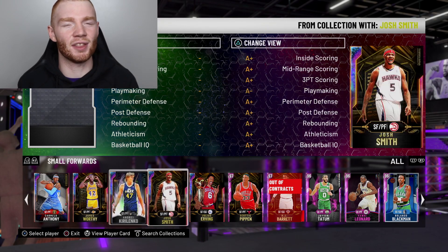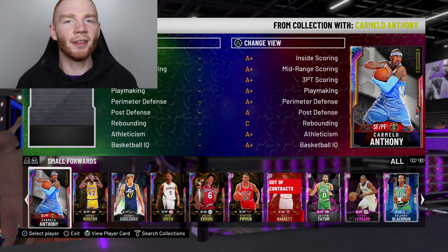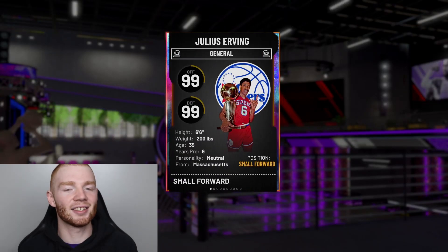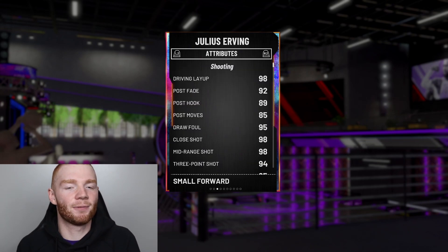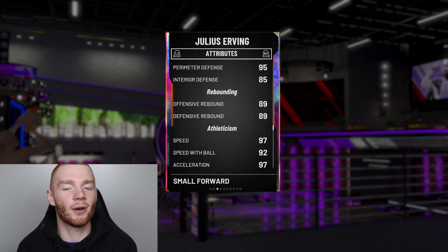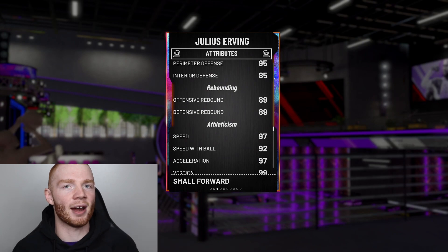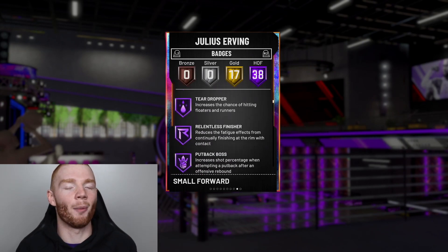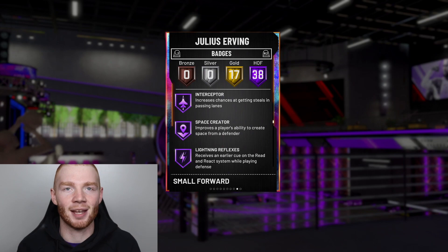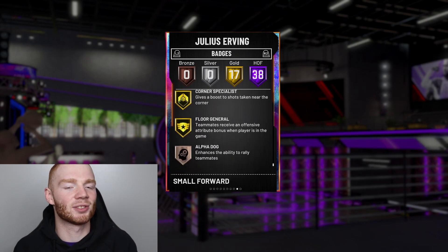For backup small forward, this is a position I go back and forth on. I've tried all the Galaxy Opal small forwards and the one I keep coming back to — because he got updated and is so much better — is Dr. J, the Galaxy Opal Julius Erving. He's only 6'6" but for some reason he feels like he plays so much taller. He's got a 94 three-ball, 99 driving dunk, really good passing, and is a freak athlete with 97 speed and 92 speed with ball. Great mental stats, and the thing I love most is that he gets great rebounds — he just flies in and grabs them. Since they updated his badges he makes so many whites too. He has Hall of Fame Interceptor, though unfortunately he's the one card without Hall of Fame Range Extender. But he has a great release and makes so many shots, so I always come back to him.